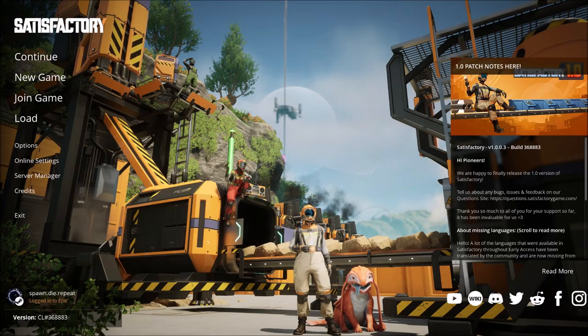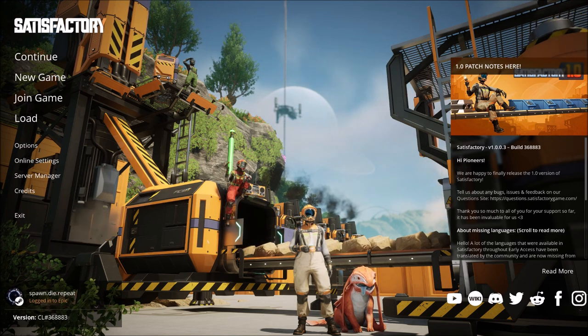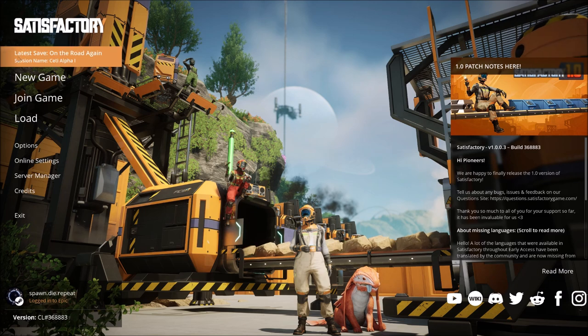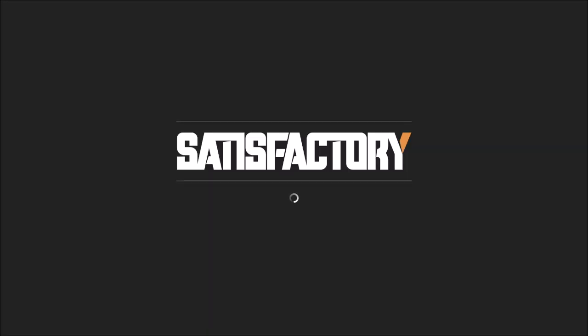Hello everyone, welcome back to Satisfactory. I am Dennis, I am the Paleo Gamer, and today we are going to start our steel plant. I hope we're going to finish our steel plant — we're going to build a steel plant and that'll let us get through most of the next tier. Let's get started and see where that leads us.